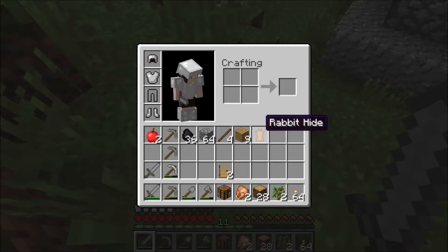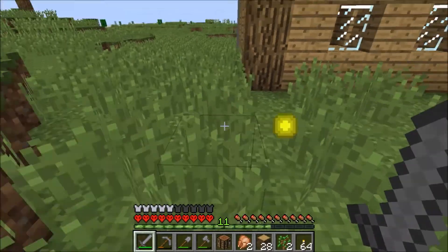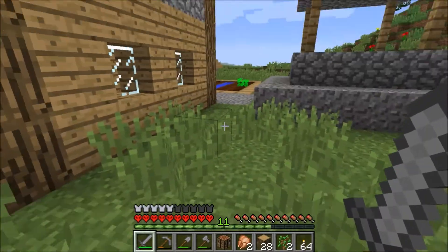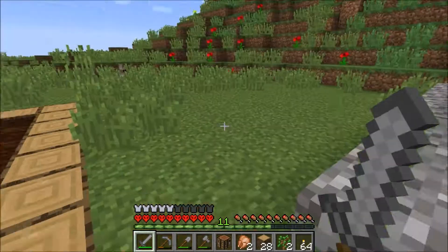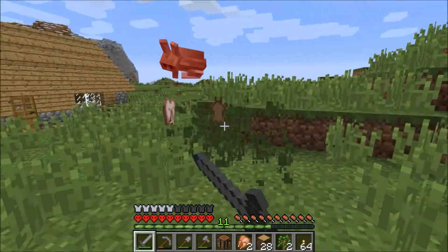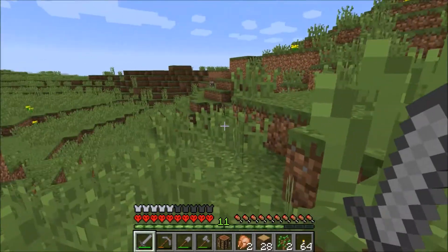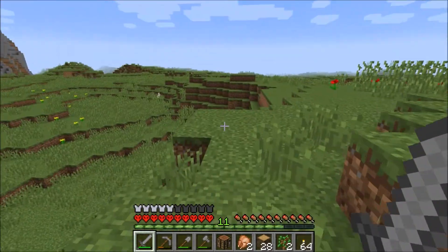That wasn't near as difficult as I thought. I do need the hides to make a book. Somebody trampled these crops — villagers are just not all that bright, are they? They walk on their own crops. You never see them harvest anything. It's like they moved into someone else's home and just wander around until it's night and then they hide like scared little girls.